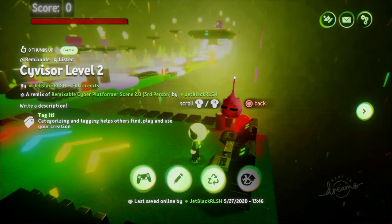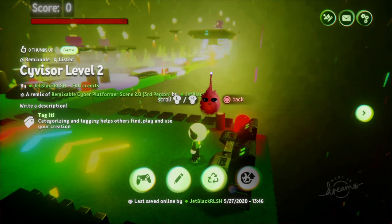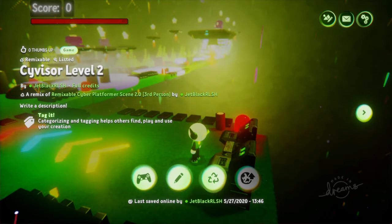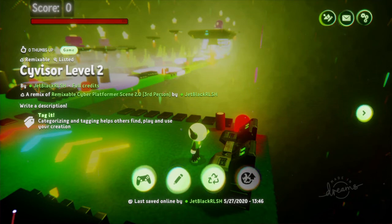Thank you for watching the Sci-Visor level 2 walkthrough. This level definitely ups the ante from level 1 and introduces new hazards and a new enemy type. It's still an educational game — this particular level teaches you about phishing emails and the importance of reporting them. Thank you again for tuning in, I appreciate it.